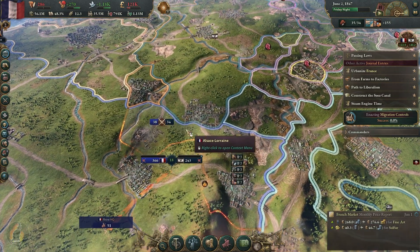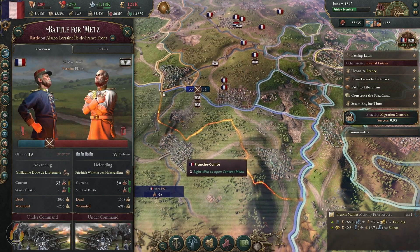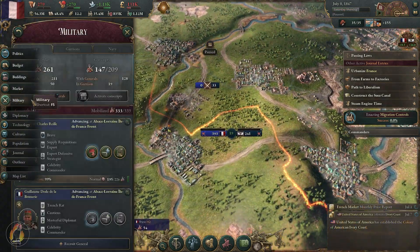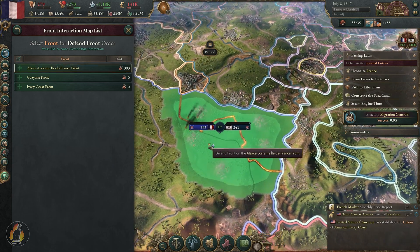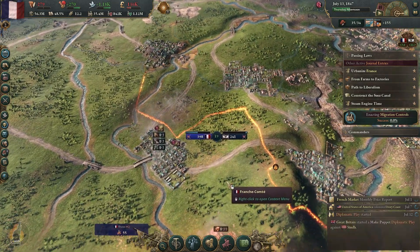Look, we have superior numbers yet we're not throwing more into the field. Let's just get all our military leaders to go into defensive for the time being. There we go — we're now winning this.